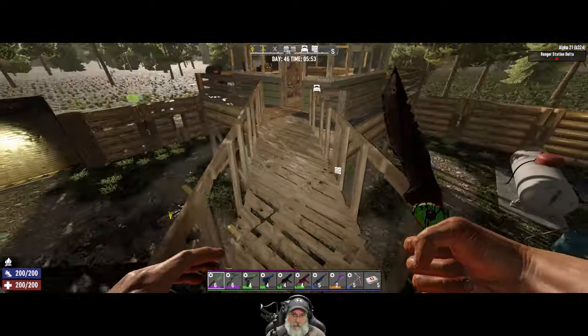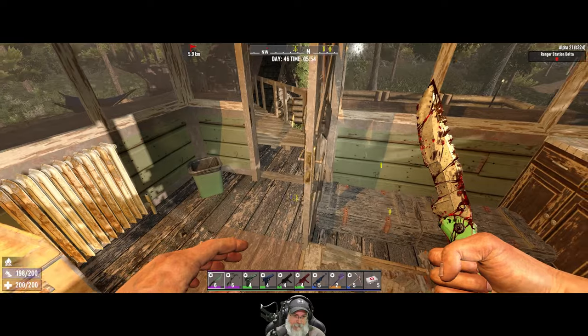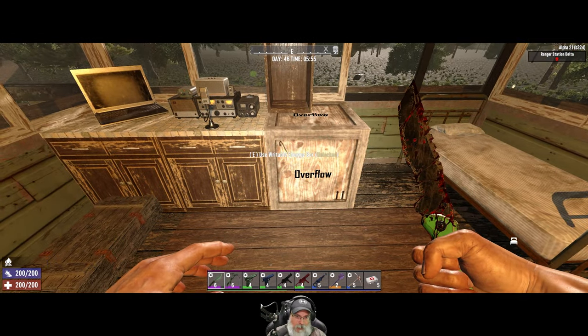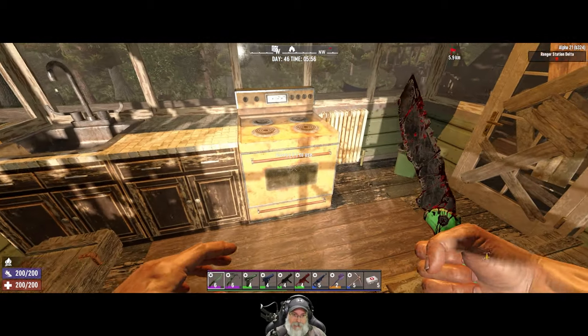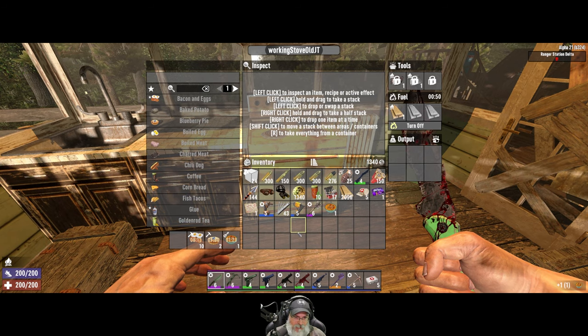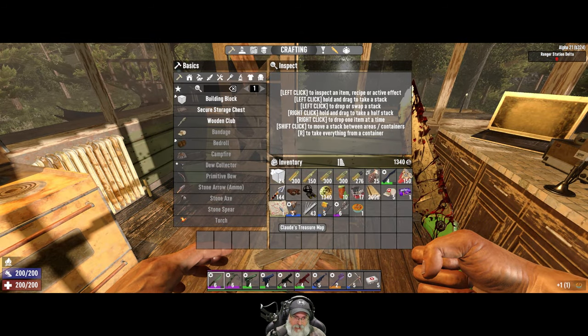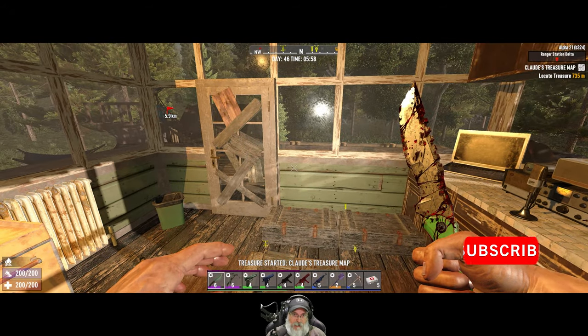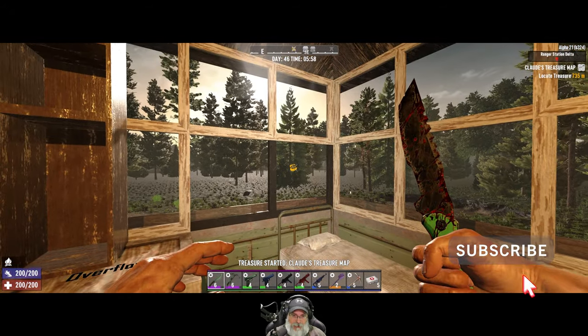The plan for this episode: we're gonna sell some stuff because I just got a bunch of stuff we need to sell, and we're gonna go clear what I believe is going to be our future residence that we're moving to. Those are the two primary tasks. Oh, and we have this treasure map too — let's read this right now and we'll go do that.